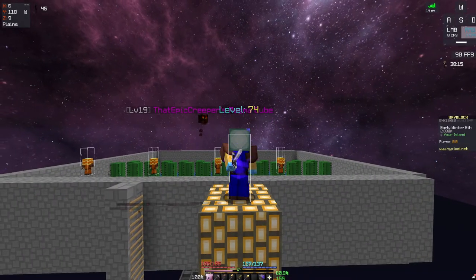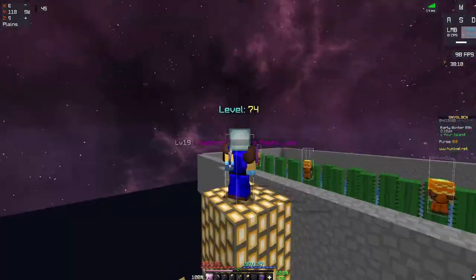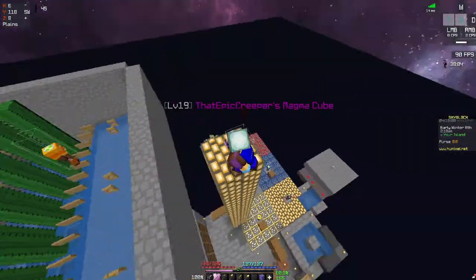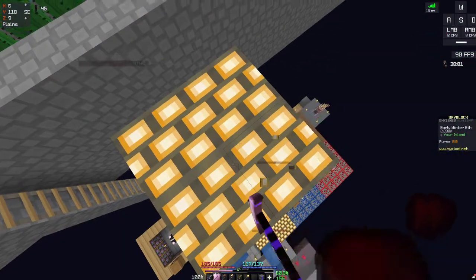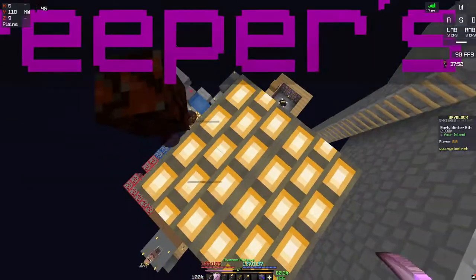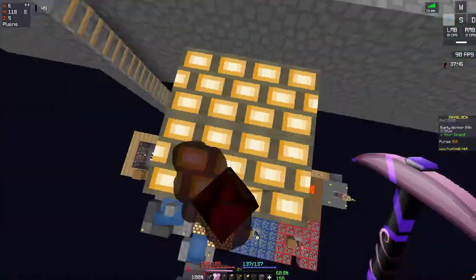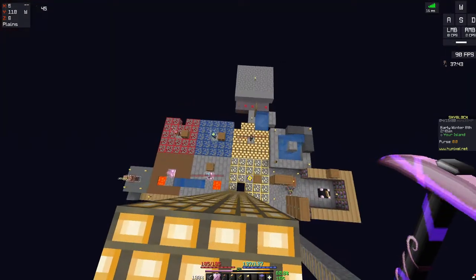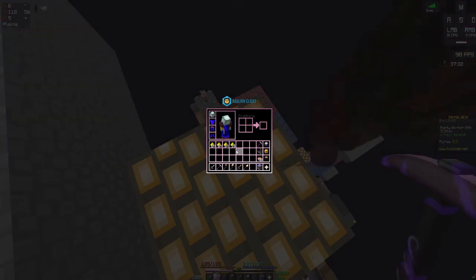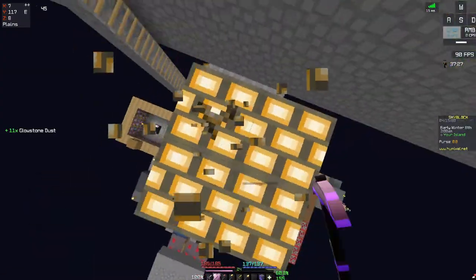What is up everybody, this is Big Grouper here, welcome back to the channel. Today we are on Hypixel Skyblock, on top of this glowstone block pillar I built. I put a compactor in a glowstone minion I placed down, and it generated a lot of glowstone blocks, but I forgot I also need the glowstone dust to upgrade it. So I took the blocks out and I'm going to mine them, hopefully for eight stacks of glowstone dust.